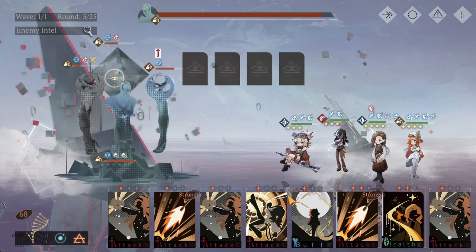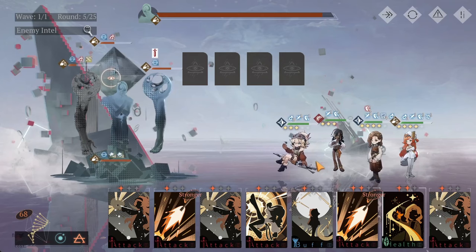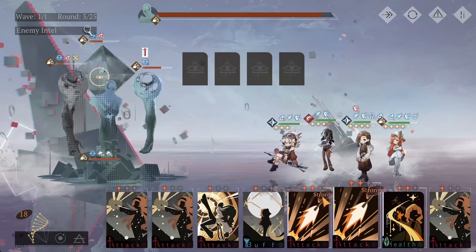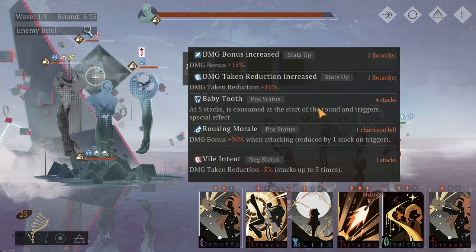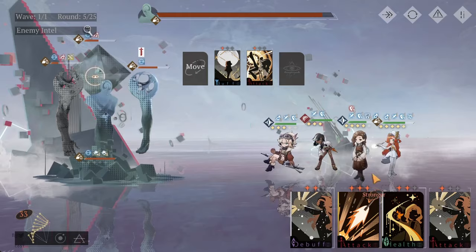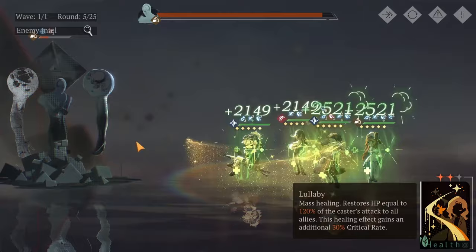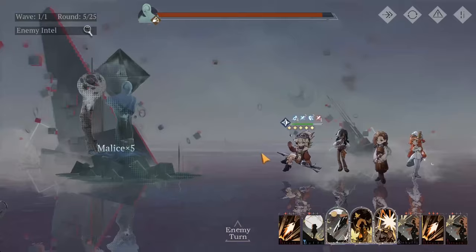We're going to continuously attack with Centurion and pre-buff because we're almost ready to use Lilia. By moving this card, we get one Moxie; combine it, we get another — and now we have Lilia's ult. We are ready for her to attack next fight. We also have our Baby Tooth passive stacking as well. We're going to pre-buff, kick, and heal just for good measure. We are ready for the next round.